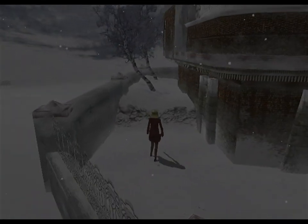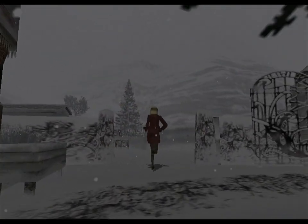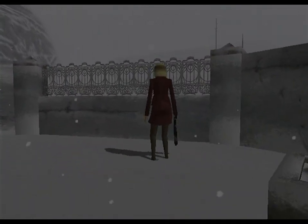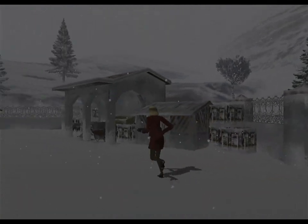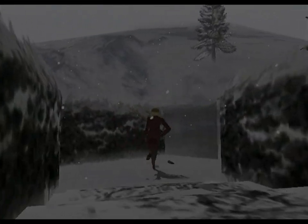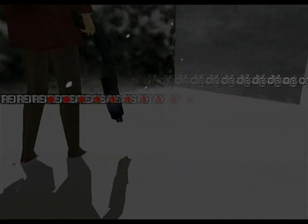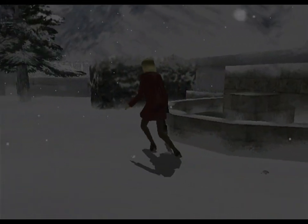First we can explore the walled yard around the musician's house. No monsters will attack us as long as we're within the walls, and there are a few items to get before we leave. The musician has the nicest house we've seen so far in D2, and quite a nice walled-in yard. There's a little hedge maze where we can get a first-aid spray, shotgun shells, and all the things you'd expect to find in your typical Canadian yard.